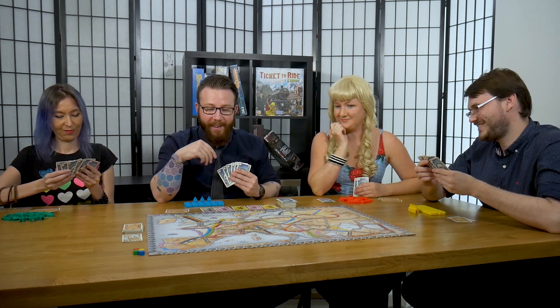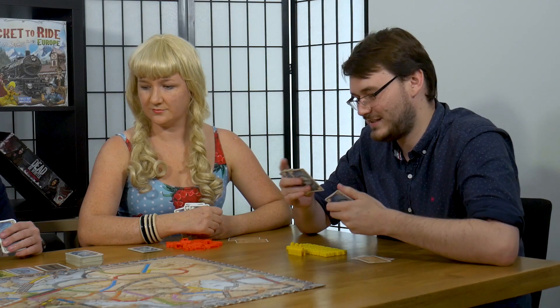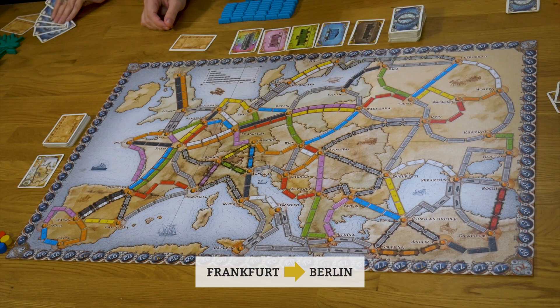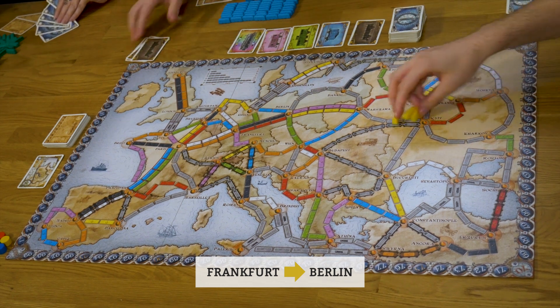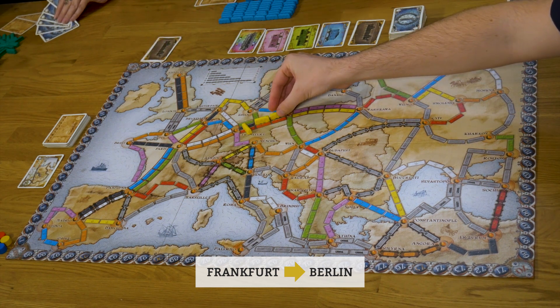I'm going to be sneaky and grab a route — just this little one between Brussels and Amsterdam. Of course you are. Because it's super annoying for people who want it and didn't grab it when it cost one card. My turn. I'd like that orange card. This will be the video of how weirdly we can say the names of different colours. I'm going to go for a blind card.